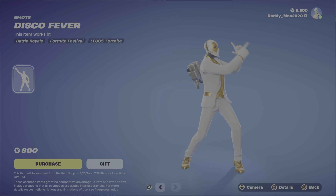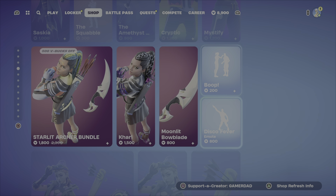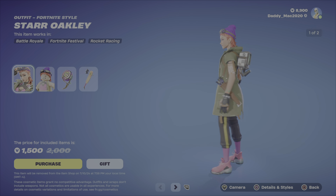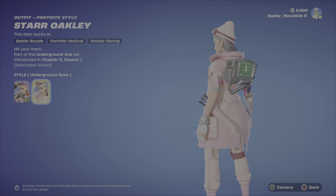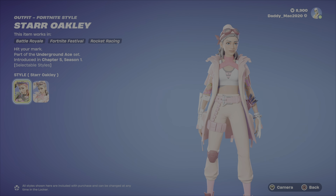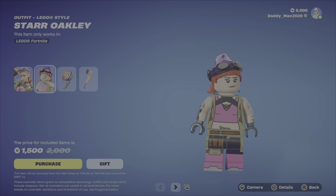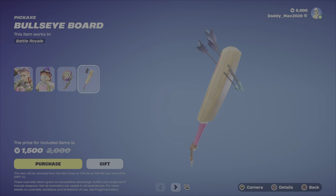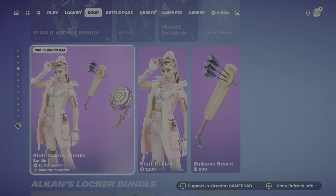The Disco Fever emote is 800 V-Bucks. Next up, Star Oakley returns. The bundle includes the outfit, which has an alternate style — Underground Rose. Then we've got the LEGO style, decent looking. The Overdraw Pack Back Bling and the Bullseye Board pickaxe. 1500 V-Bucks for the bundle, otherwise you get the outfit with the back bling or the pickaxe on their own.